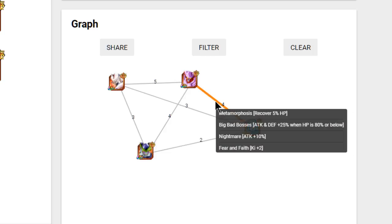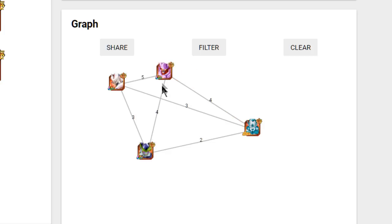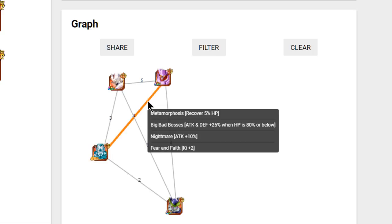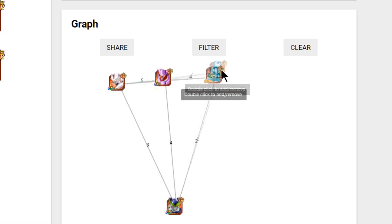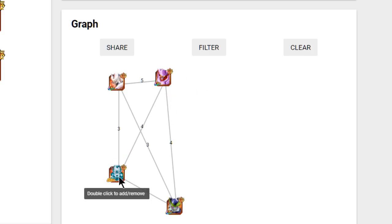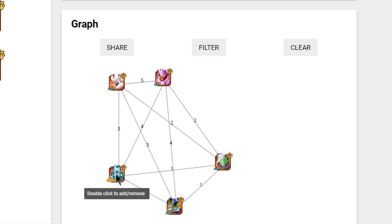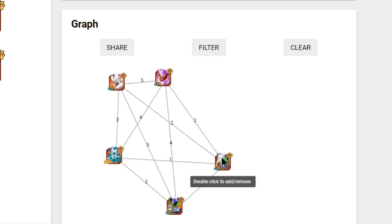You have Meta Rildo if you don't have either of those two, or if you're looking to build for a friend. He's a bit of a tank, which is cool. They share Metamorphosis — great for HP regeneration — plus Big Bad Bosses, Nightmare, ki, and Fear and Faith, giving a constant 10 attack buff, constant regeneration, constant ki, and an additional 25 when at 80% HP or below. This setup is really nice because they're always healing and regenerating.